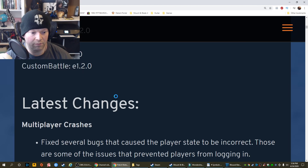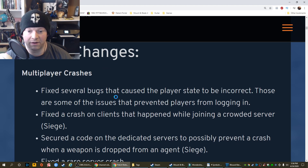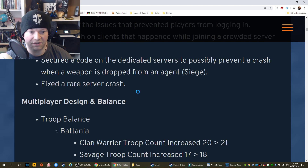The main branch, 1.2. The latest changes. Multiplayer crashes: Fixed several bugs that caused the player's state to be incorrect — those are some of the issues that prevented players from logging in. Fixed a crash on clients that happened while joining a crowded server siege. Secured code on the dedicated servers to possibly prevent a crash when a weapon is dropped from an agent. Fixed a rare server crash.